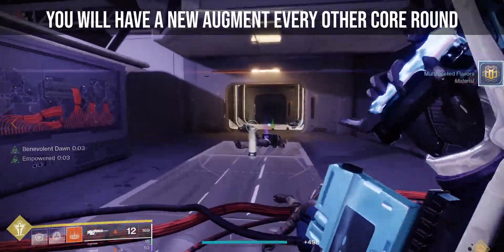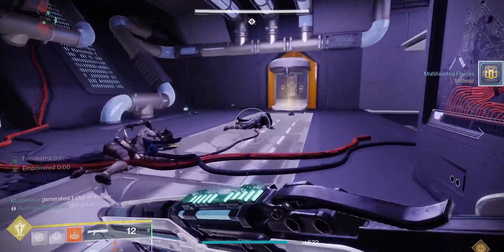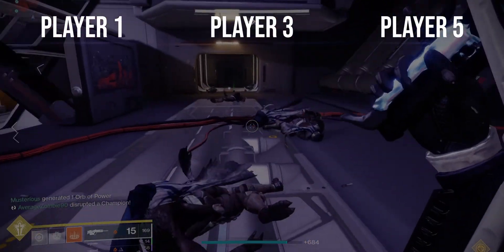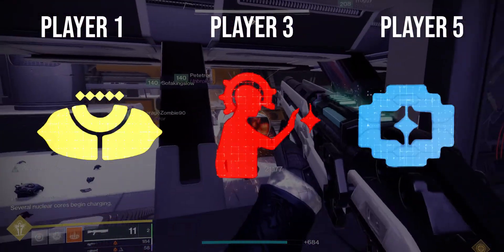You will end up picking up a different augment every other core round. Start the encounter as normal and have players 1, 3, and 5 pick up Scanner, Operator, and Suppressor, respectively.